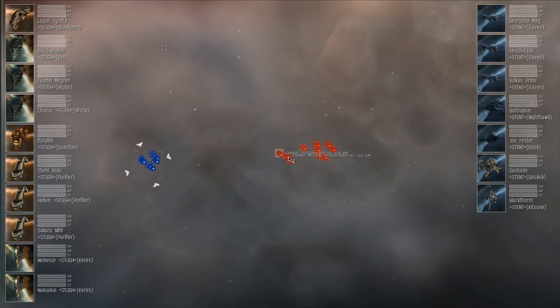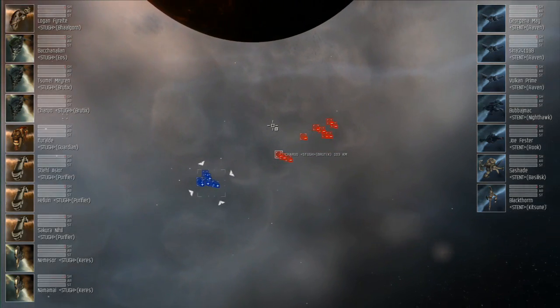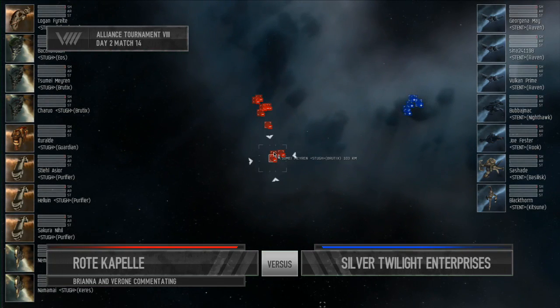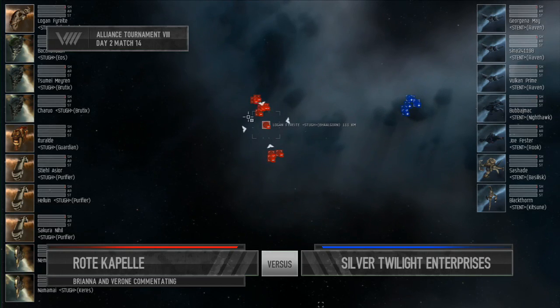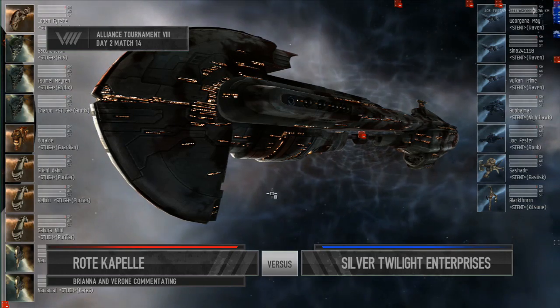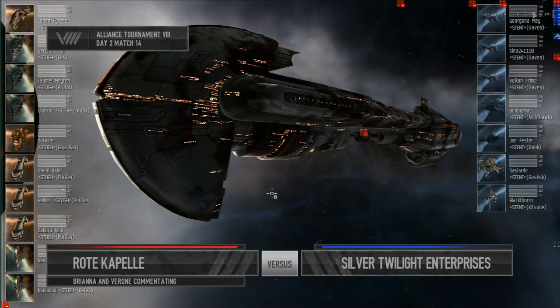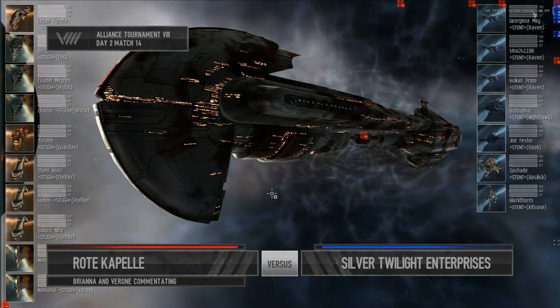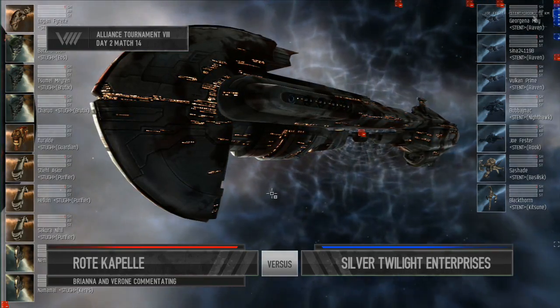We have a small technical difficulty before we take you back. We're actually seeing the third flagship of the day. One flagship in a very convincing win and another flagship lost. We've only seen three flagships today, counting this one. Why do you think teams are holding back on these ships?